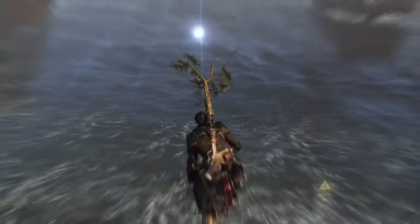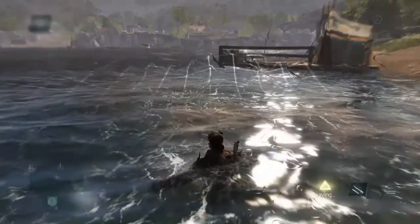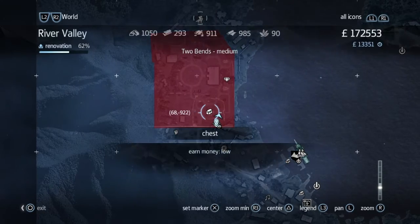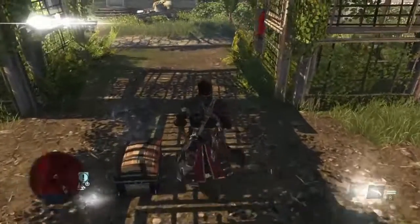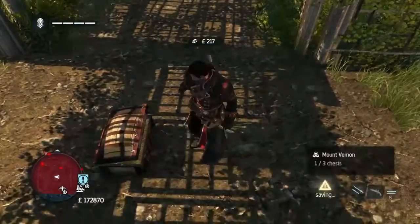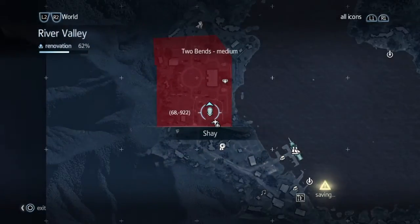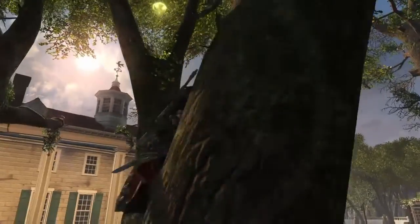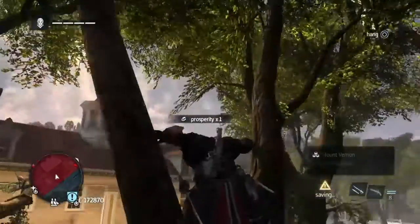First we're going to go to an animus fragment that is on a little part opposite Mount Vernon. Then you can fast travel to the fast travel point and run and get the first chest, which is in the middle of the gazebo type place. The prosperity token is in a tree on the side where we went to try and sneak into the party.